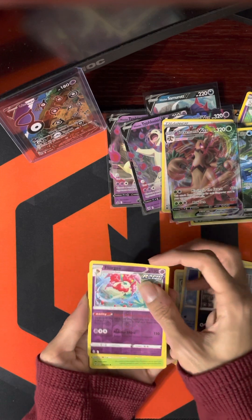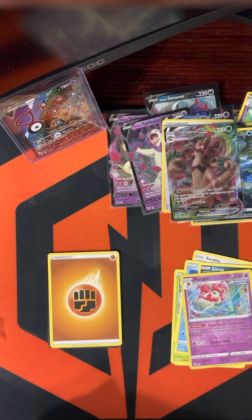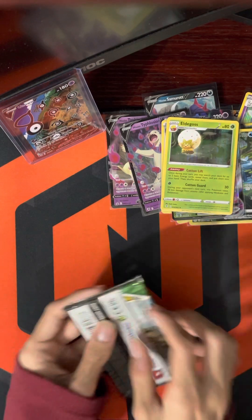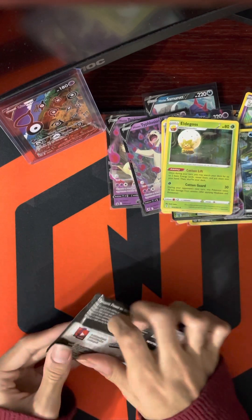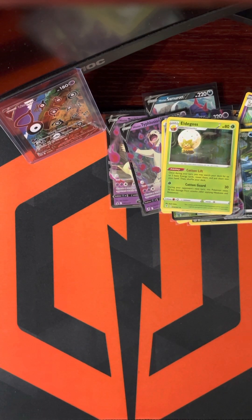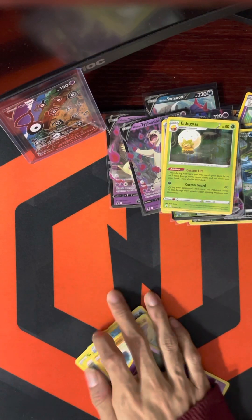Trioscopus, Zoroark, Forge's Reverse, and another Eldegoss Holo. Out of all the Holo cards, Eldegoss — really? When I really wanted it, I couldn't pull it, but now that I don't need it, I'm pulling it. Interesting how it works. Woobat, Seedot, Swablu, Psyduck, Wailord, and a Woobat Reverse, and a Seismitoad Non-Holo.